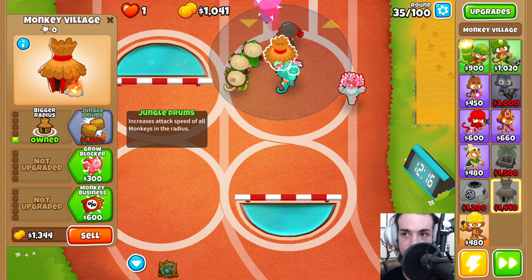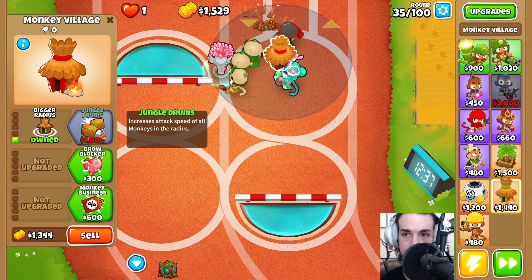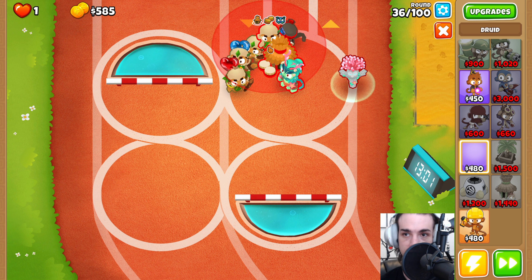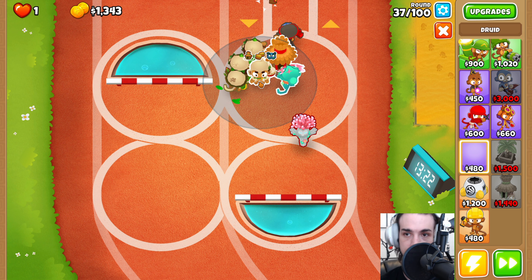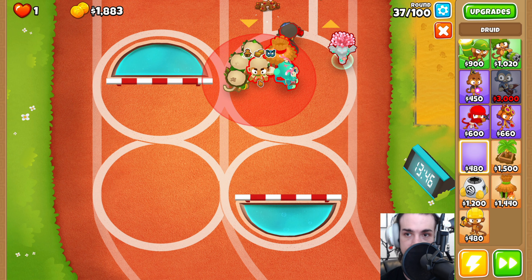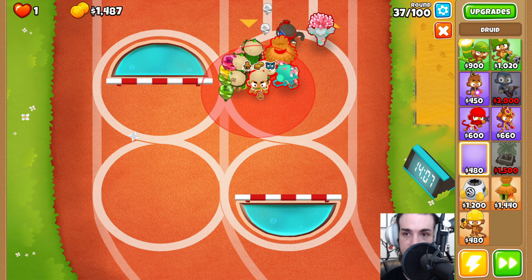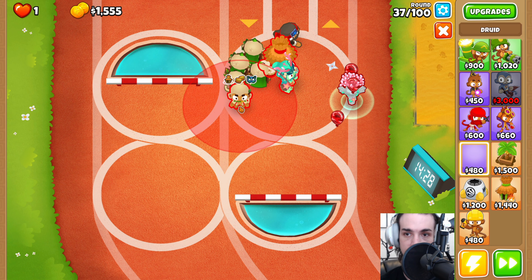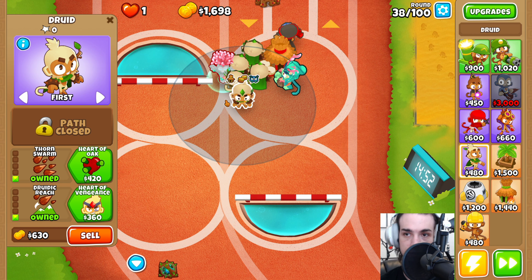We're going to get the bigger radius and Jungle Drums. If your placement is really good, you can get an extra Druid in there. We're going to come down here and place another Druid, getting the Thorn Swarm and Druidic Reach. Then we're going to come over here and place down another Druid, getting the Druidic Reach and the Thorn Swarm.